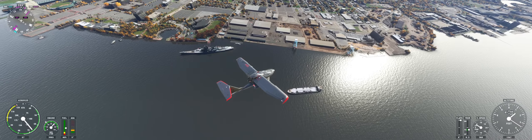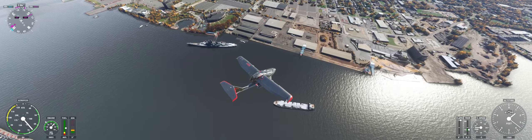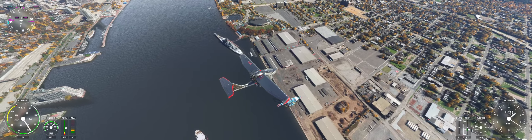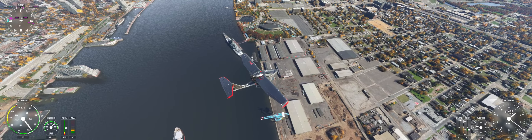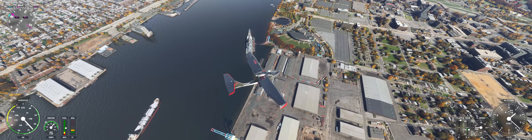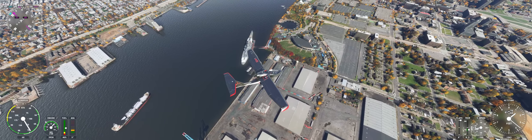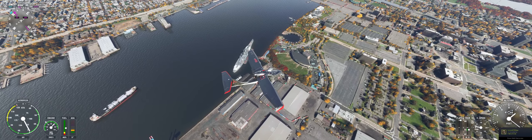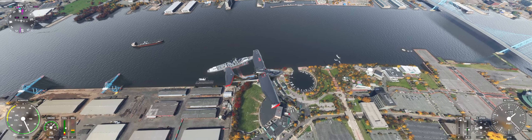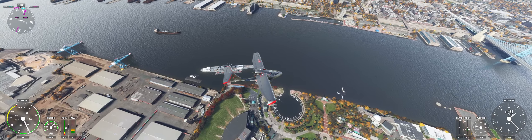In a hypothetical engagement like Iowa versus Yamato, it wouldn't matter if the Yamato was speeding up, slowing down, or making course changes. Once the computer had the fire control solution, she could land rounds on target with the first salvo. When they reactivated the Iowas in the eighties, they actually kept the World War II fire control for the guns, because while a modern computer would be much smaller, it couldn't do the job any better.